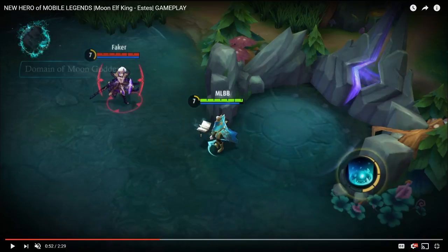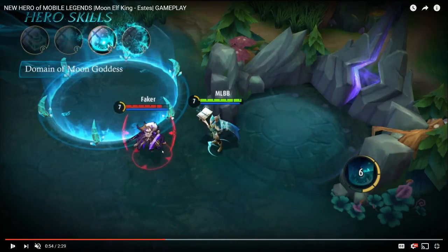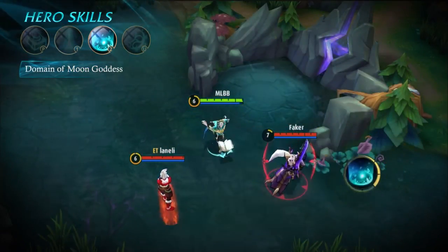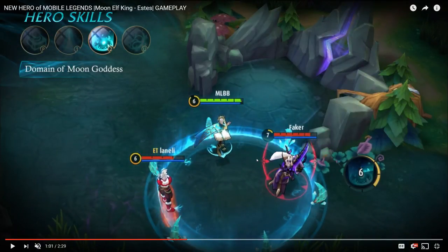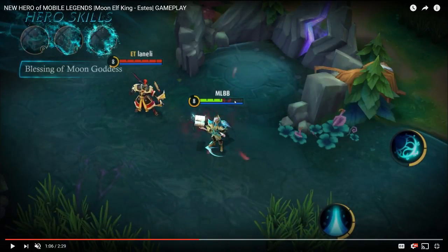Ability 2 is called Domain of the Moon Goddess. It guides a flood of moonlight to fall on a specified area, dealing magic damage to enemies within it, then turns into a domain. If enemies try to escape the area — you can see the blue light and the little hook things coming out of the ground — they will be slowed when touching the barrier. Watch as Freya gets slowed, and it can affect more than one hero in a team fight.